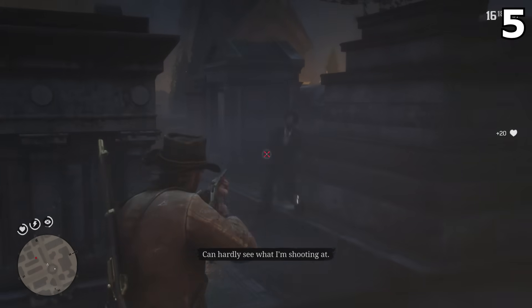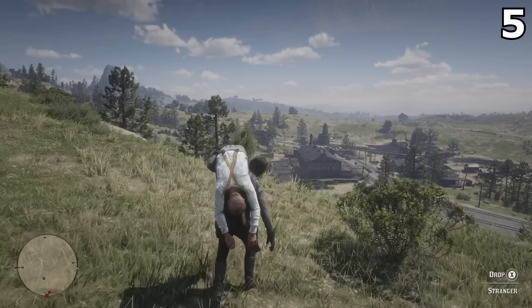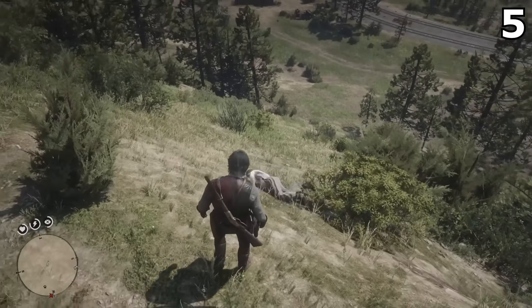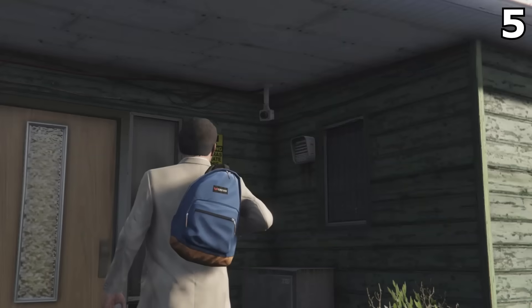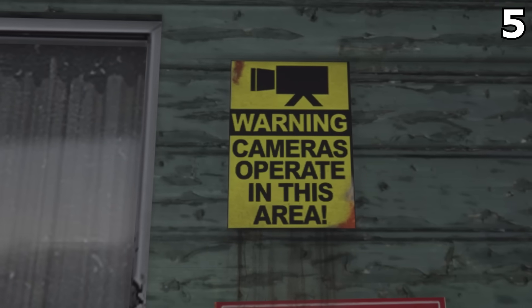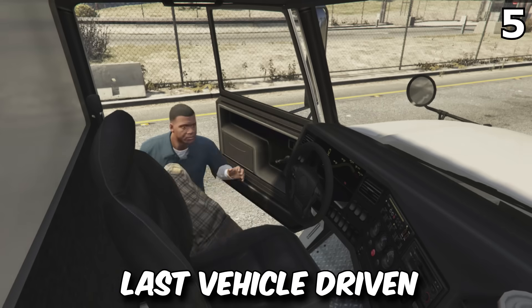Number 5 is new stealth mechanics. From the leaked gameplay, we can see in one clip the player holding a person over their shoulders, which likely means for the first time in a GTA game we can now move bodies and hide them to avoid being caught. The new AI system points towards CCTV cameras actually working, meaning you'll also have to be wary of these, as cops can now be alerted of your identity, last vehicle driven, and even your license plate.